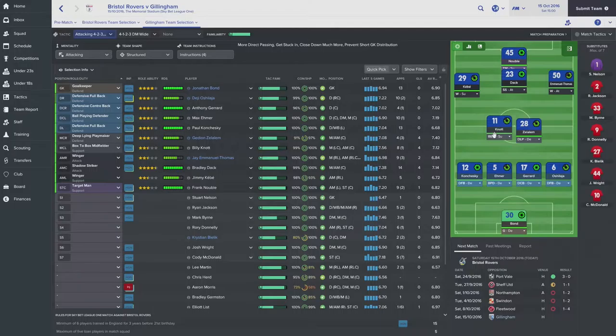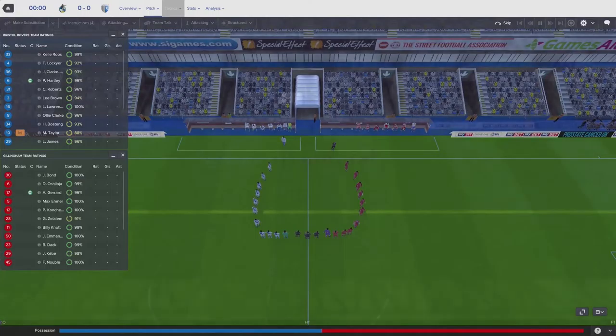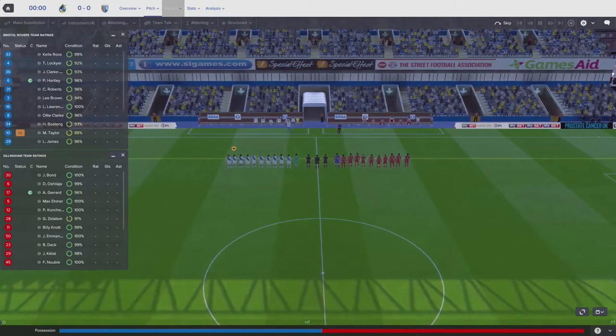Nublai links up play well — players have brought the best out of those around him even if he's not always on the scoresheet. Gedeon Zellelem is back from international duty. His shape is 97 but he's at 91% condition, so he could be a little tired towards the end. Antony Gerrard is in the centre-back role and will be captain. Kick-off at the Memorial Stadium — Bristol Rovers start with a slightly injured player, it seems to be Matty Taylor.